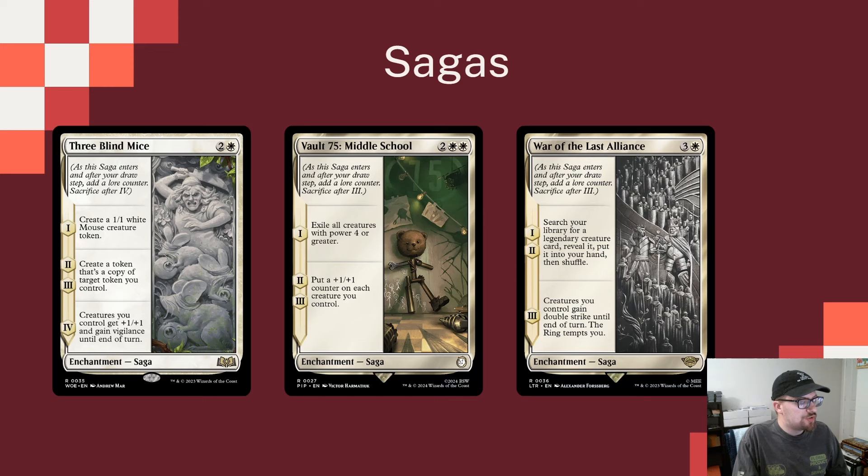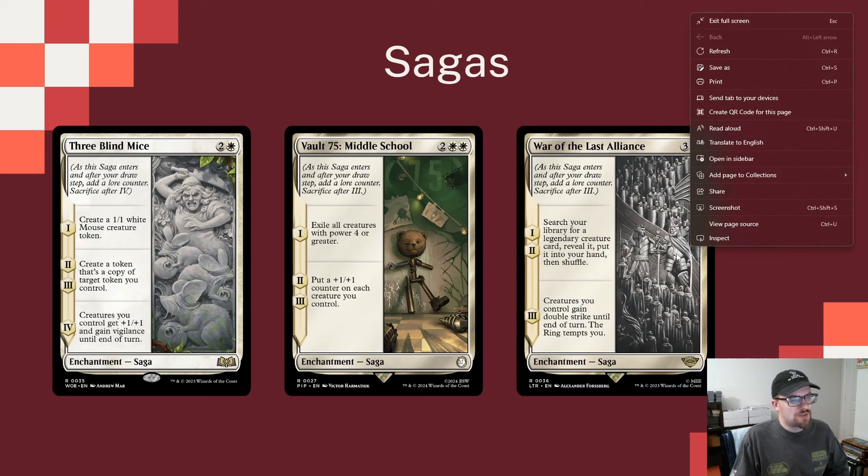Three Blind Mice makes a bunch of tokens, and when the fourth chapter goes off, everything gets +1/+1 and vigilance until end of turn. Vault 75 is a good board wipe — chapter one exiles all creatures of power four or greater, then chapters two and three each put a counter on each creature we control. If we can start with creatures low enough or manipulate them, Vault 75 can really snowball. We're the Last Alliance searches your library for a legendary creature, reveals it, puts it in hand, and then on chapter three, creatures we control gain double strike for a turn.